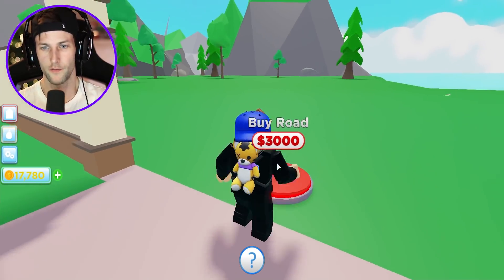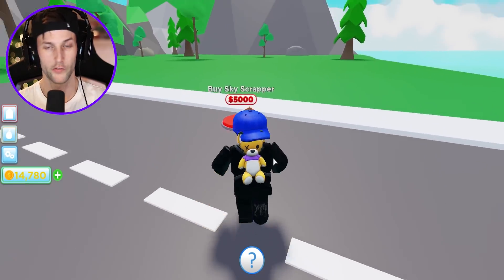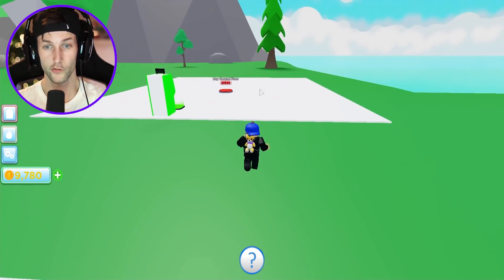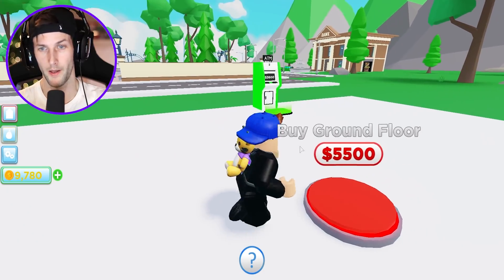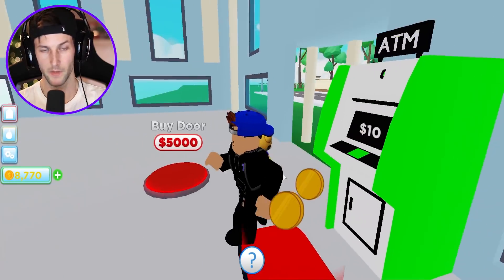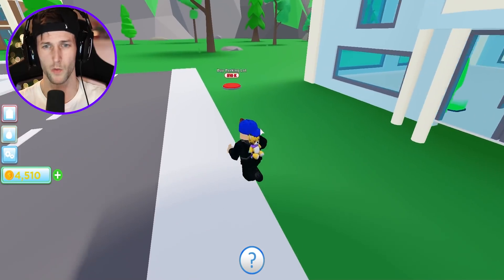Now we have to expand the land over here and build the road. We're going to build a skyscraper! Now stuff's getting crazy expensive — 5,000 bucks. This looks like the little lot where we're going to build the skyscraper. Build the ground floor, buy a door — we need more money. There's our skyscraper. Are we done with that one? Yes, now we need to build the parking lot, but once again I ran out of money.